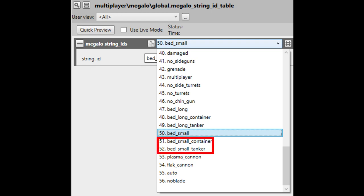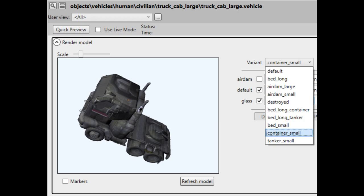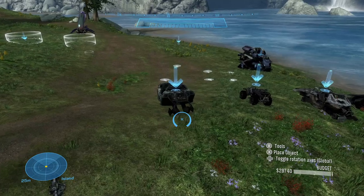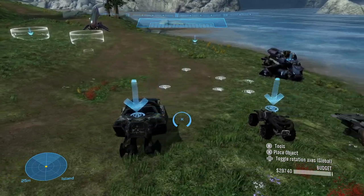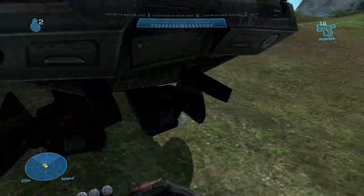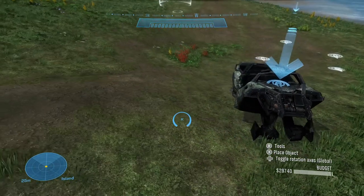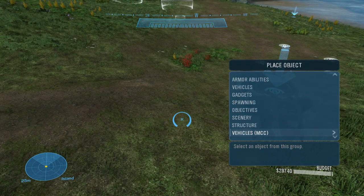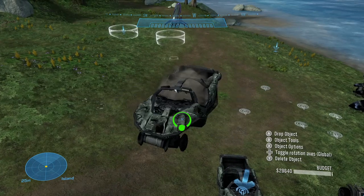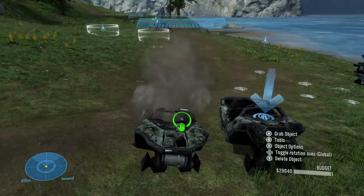It is worth noting that there are supposed to be small versions of the Freight and Tanker as well, but they weren't properly set internally, so even if you try to spawn them, it won't work at all. Next up, we have Destroyed Vehicle variants, and there are quite a few of them. Unfortunately, due to the way they're handled internally, they aren't exactly like the Destroyed variants you find in Forge. Here's the Destroyed Warthog variant you can spawn with scripts, and here's the Forge version. You'll notice right off the bat that the Forge version looks different and also emits smoke, while this one just has the model.